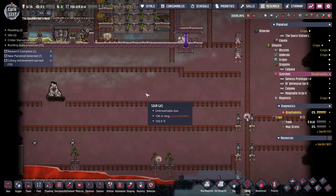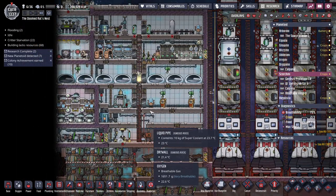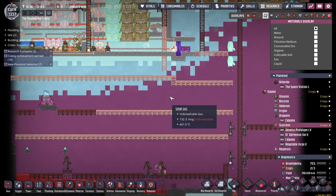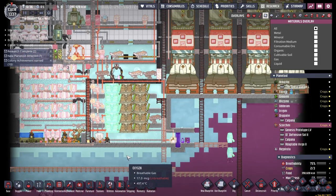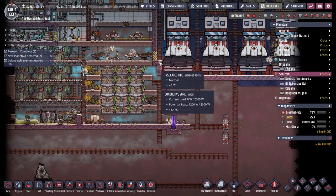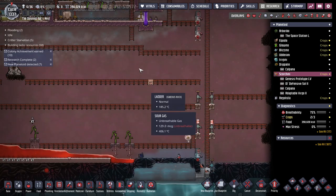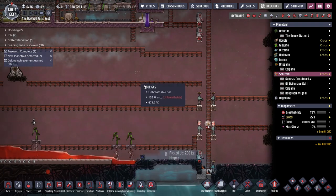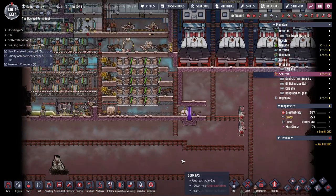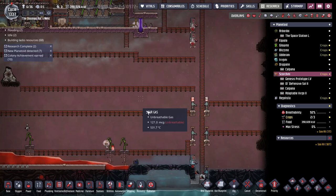Good morning internet and welcome back to the Doomed Rat's Nest. This was really annoying. So we still got some gases in here, they're almost gone. But if you notice this steam - while I was building this, this bit of insulated tile wasn't there. And my dupes were picking up water and dropped a couple of bottles of water in here. So there was high steam pressure, high heat. Trying to work around that was just dupes getting scalded and incapacitated. It was just annoying.